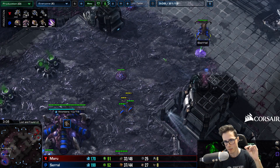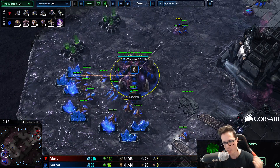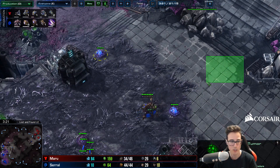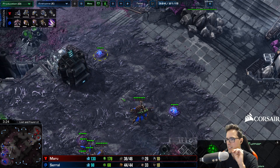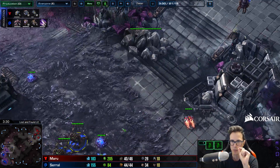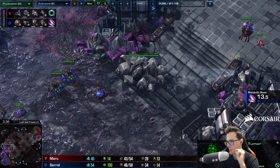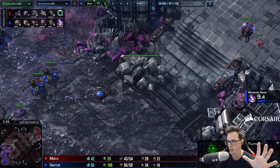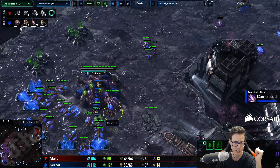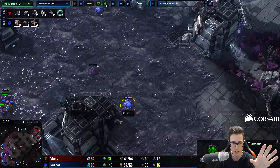The Queen gives you that. It also means creep gets started early - notice it's a creep tumor straight into another creep tumor, skipping the inject on the natural. If you're going for a very quick third you don't need that extra larva inject, and getting your creep past a certain point against Hellion openings is the most important thing in the game. It is so important in this matchup with this style because your Queens and your creep spread is your power. This is how you get ahead versus Terran - not by doing damage, but by covering the map in creep and getting enough economy and enough bases up.